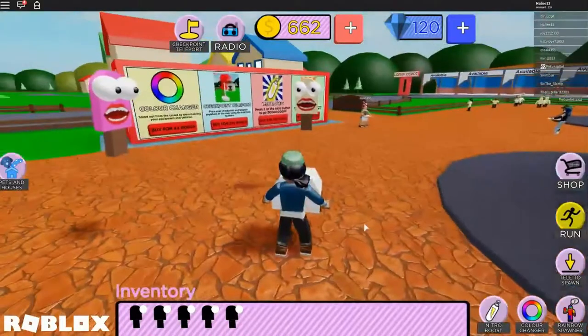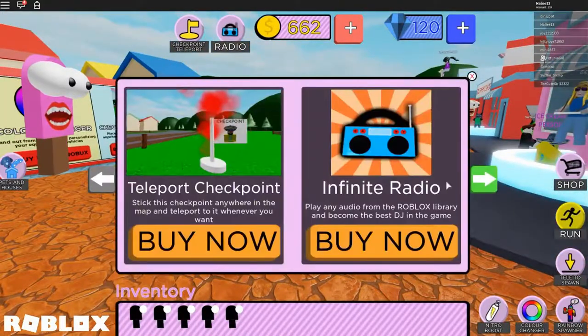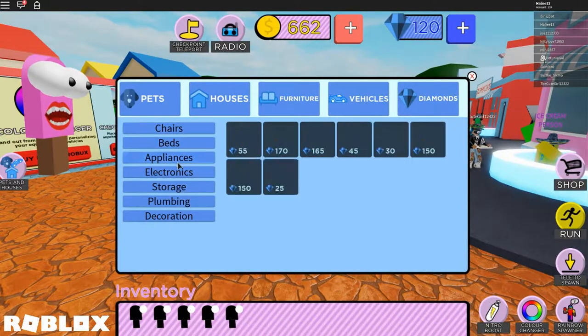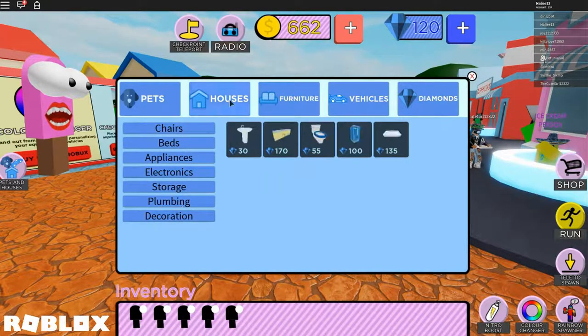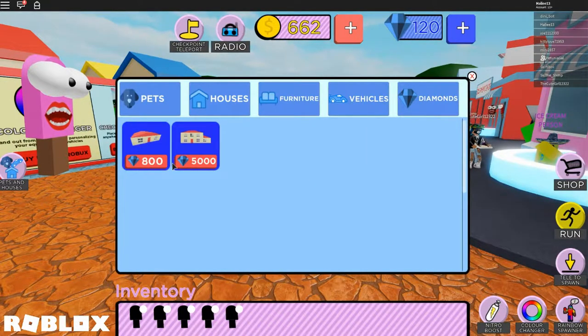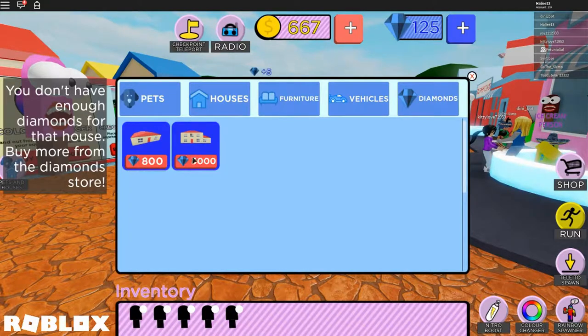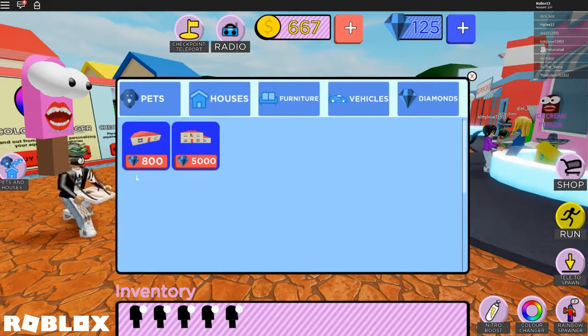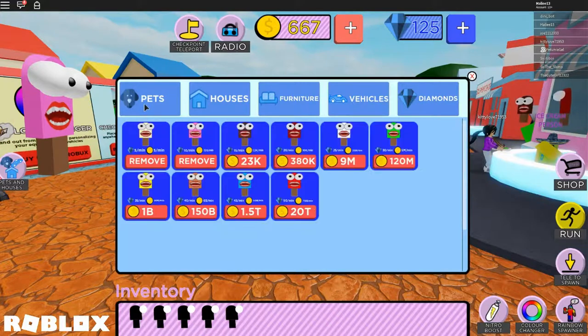I think it's a good point to stop and go through the summary. The houses and everything seem to be bought with diamonds. I have 120 diamonds right now and you have 80. The pets passively give you resources which is nice. The house itself costs 800 diamonds and there's one for 5,000. The vehicle would be millions.